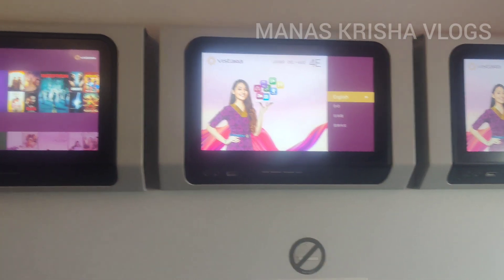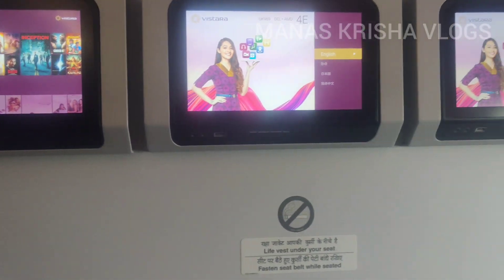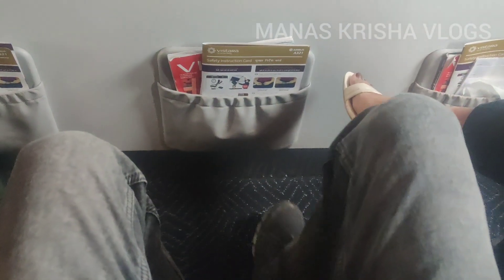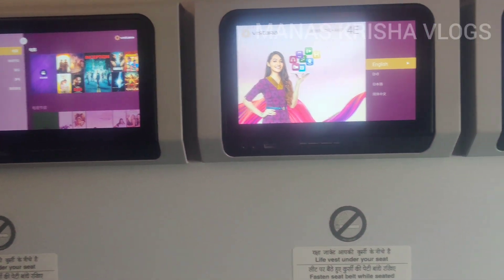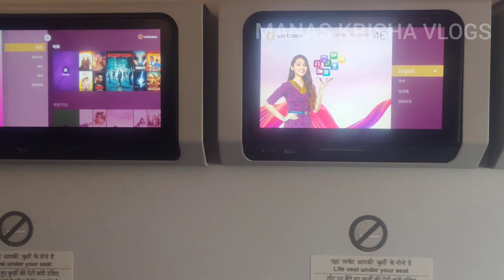I am going to show you how big the seat is. You can see how much legroom space you have. The width of the seat is also bigger, so you have more space. Your premium economy comes with this extra space. This is the recline system that I am showing you. You can see the headrest — you can adjust it to the left or right when you are asleep.